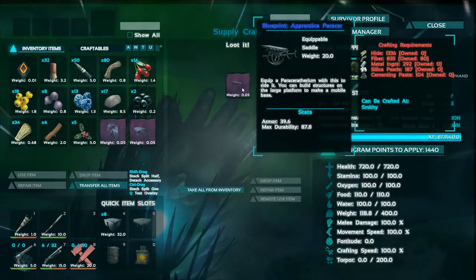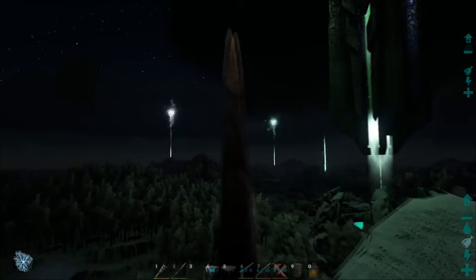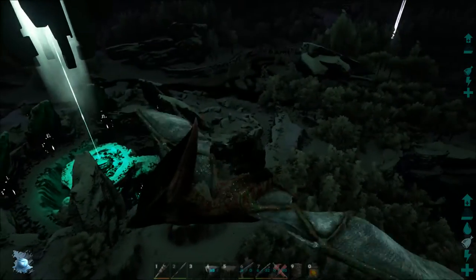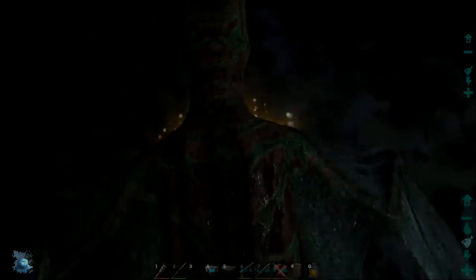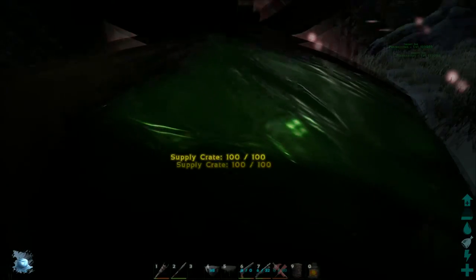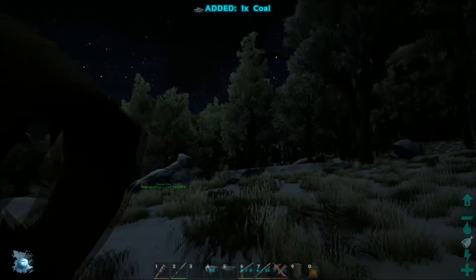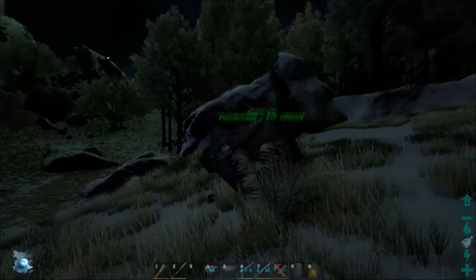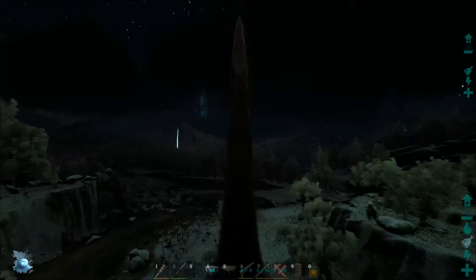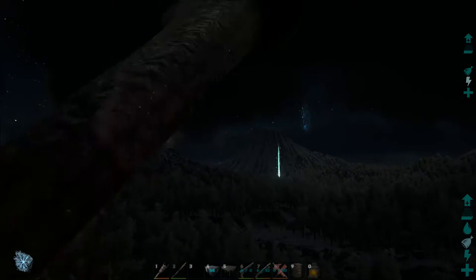The last present has an apprentice Parasaur build-on saddle — not the best thing in the world but better than nothing. The very last present contains one piece of coal. This coal actually plays a big part in this update — you can actually summon the Dodo Rex again if you collect 100 coal. In my opinion it's not really worth it considering you only get it for 15 minutes, and if you only get one per drop you're going to have to spend a lot of time gathering it.